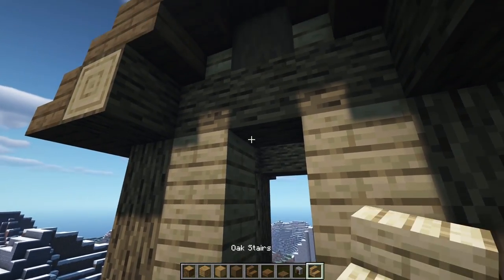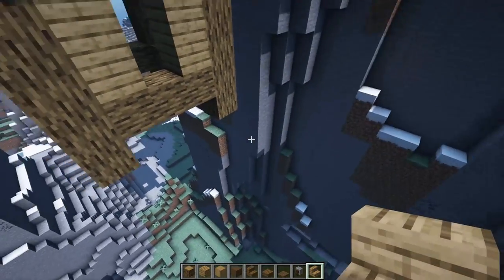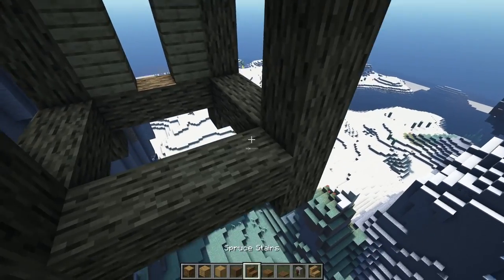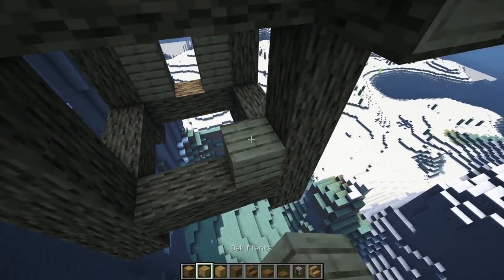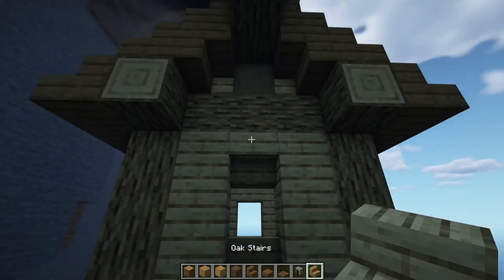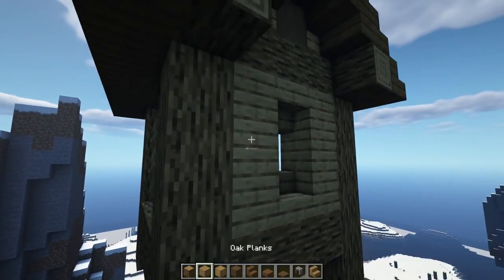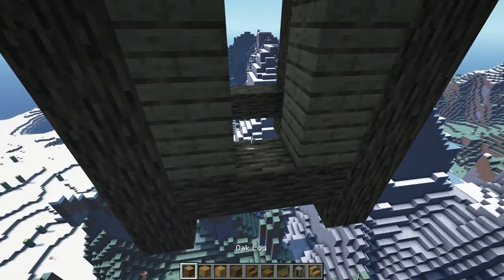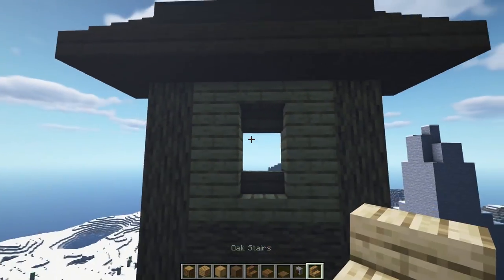I'm going to put an upside down stair of oak here, and we're going to have a door — a little balcony that goes out here, which is going to look awesome. Let's jump back to the opposite side and do the same thing, but this time we're going to put a window. So one, two, and three, three up here. Put a stair down and a stair over here — upside down and regular. Over here we're going to also put another window: take this one up, three, three. Put a stair and a stair right there.